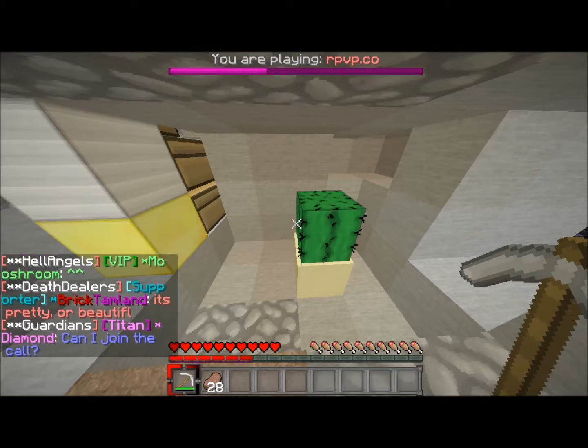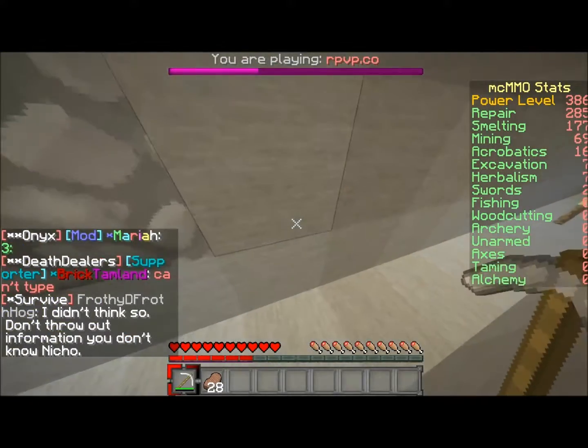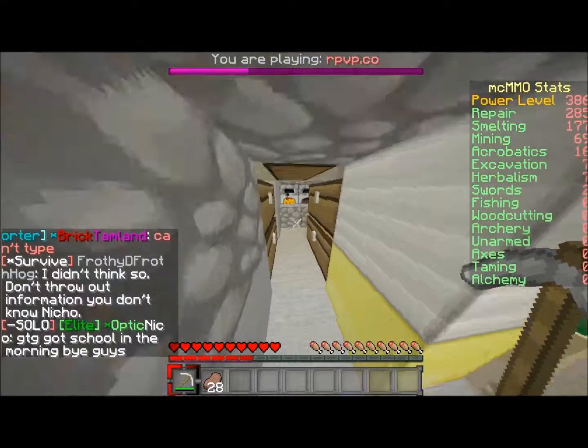Slash stats — you can see Repair, Smelting, Mining, Acrobatics, all that. Next I'm probably going to level up Alchemy if I can get a blaze or something.